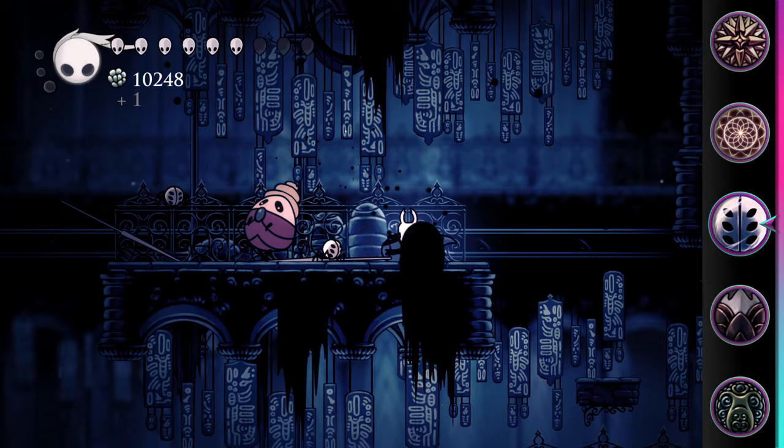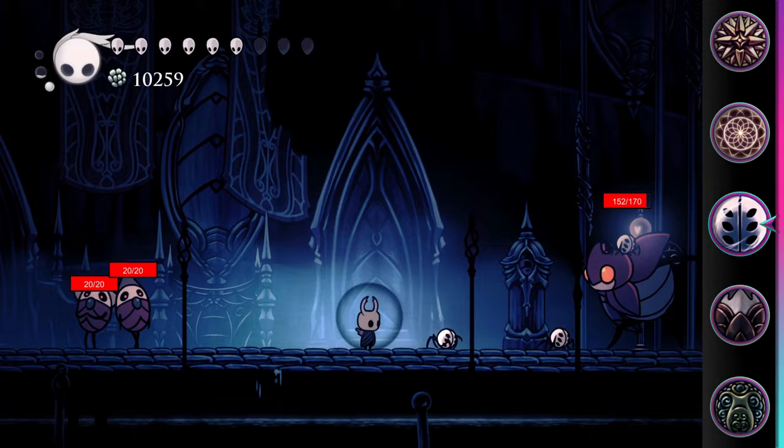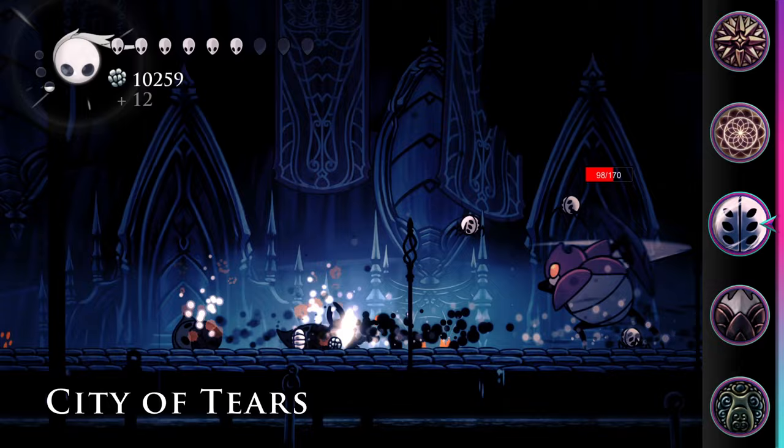The actual DPS they put out can vary wildly, as the weaverlings depend on touching their targets to deal damage. They do somewhat go out of their way to walk and leap into enemies, but it can be fairly unpredictable, and they can often end up on the wrong side of the screen doing nothing.